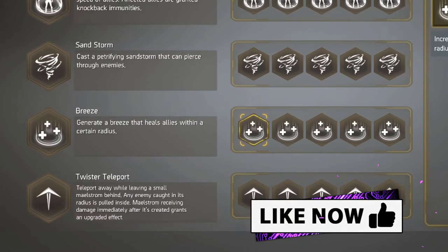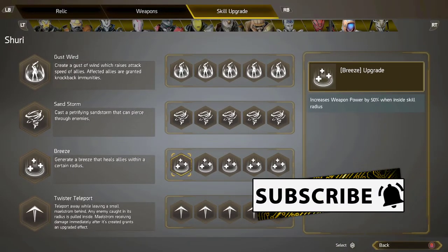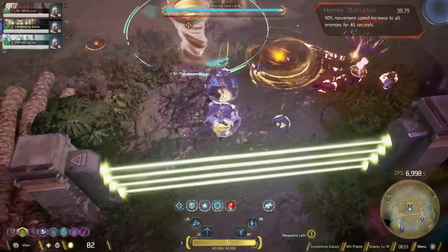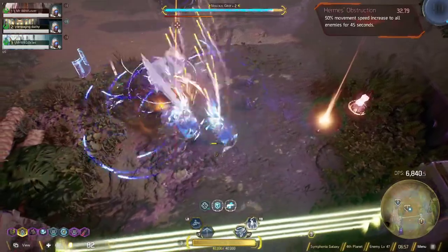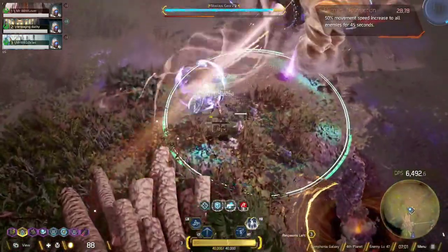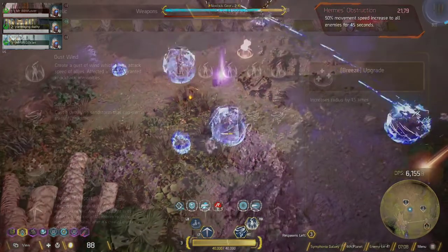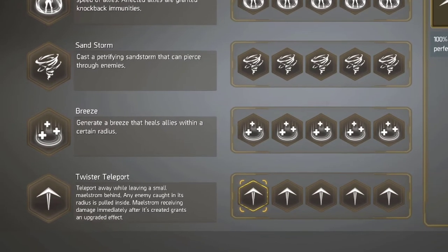The next battle suit upgrade is Breeze, which generates a heal for allies within a certain radius — this is what you use to keep your team alive. The best upgrade for Breeze is the one that increases the radius by 1.5 times. This is one of the most valuable options because it gives you a larger healing radius, letting you stay at a safe distance from the boss while still healing more allies. Make sure you pick this up when you see it.